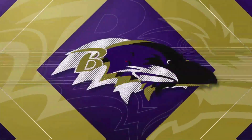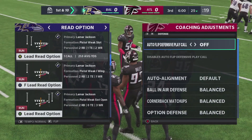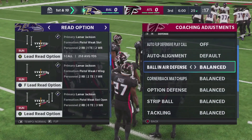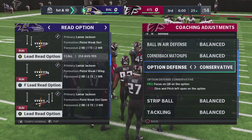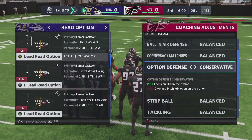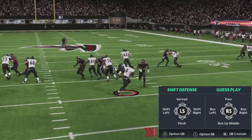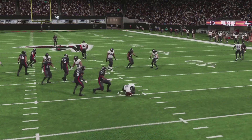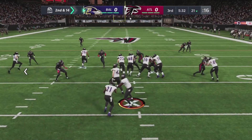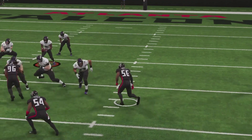The final topic we want to address on how to stop Lamar Jackson is to keep him from beating you in the run game with read option plays. Setting your defense to prioritize the quarterback on option plays is highly recommended if you find yourself going up against a mobile quarterback. You can set the quarterback as the option priority by setting your option defense to conservative from the coaching adjustments menu, or by selecting option quarterback from the defensive key menu when you're at the line of scrimmage. This adjustment will allow your players to key in on the quarterback and not allow him to beat you through the option game.